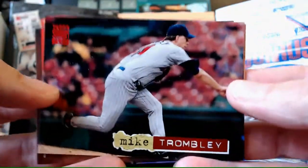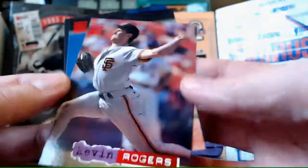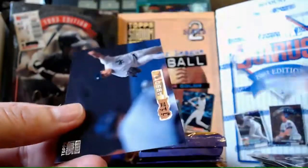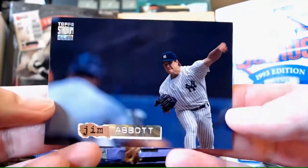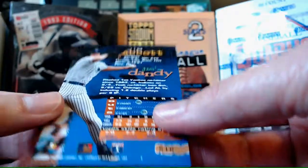Mike Trombley. Kevin Rogers. Ramon Martinez again. Jim Abbott is our Rainbow Parallel. What's Abbott's nickname? I hope they went tasteful with Jim Abbott's nickname missing the hand there. It is... Jim's Dandy. I don't really get that one. A Yankee Doodle Dandy? Because he's a Yankee?